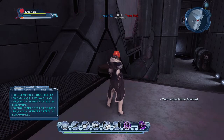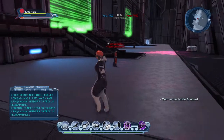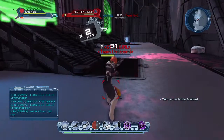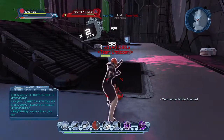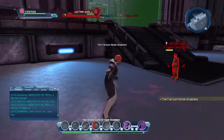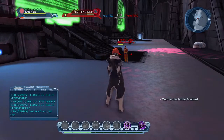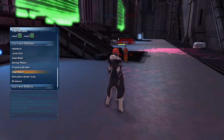Anyone who's used any of the lantern or Kryptonian characters will be familiar with that power. You can use it up close or from a distance, but not all the way from the far end — it'll get you about halfway. You need to be not too close but not too far away either. So that's swoop attack.